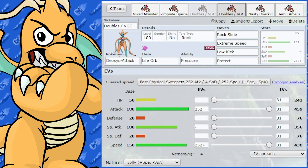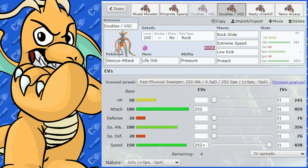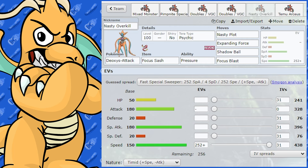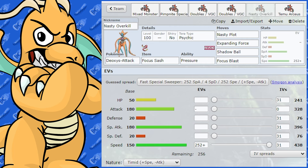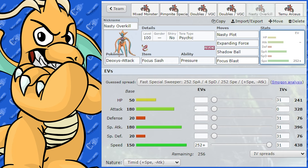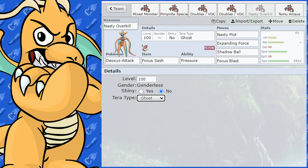These sets work fairly similarly for singles and doubles, though Rock Slide is a cool doubles option. Some other options for Deoxys if you want even more Special Attack: there's a set with Nasty Plot and Expanding Force — again, run that with a Psychic Terrain partner, or swap in Psycho Boost. Shadow Ball for coverage and Focus Blast also provides coverage for a purely special attacking set. You can go Tera Fighting, Tera Psychic, or even Tera Ghost — there are tons of options.